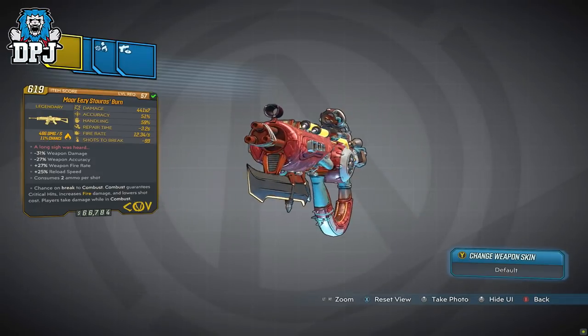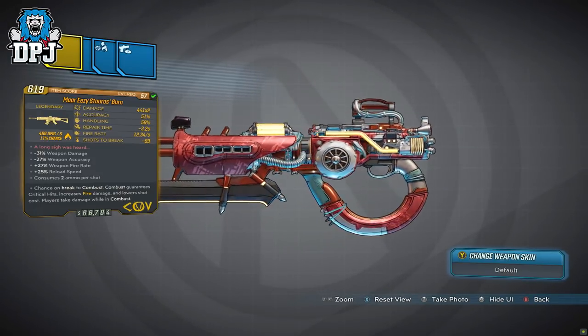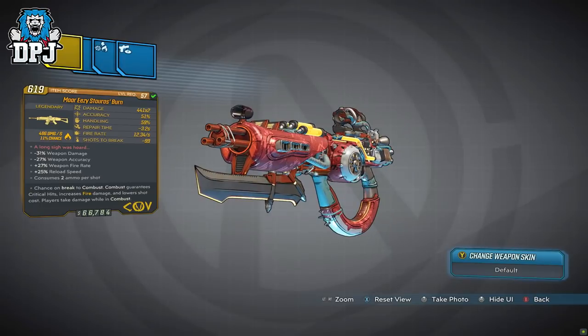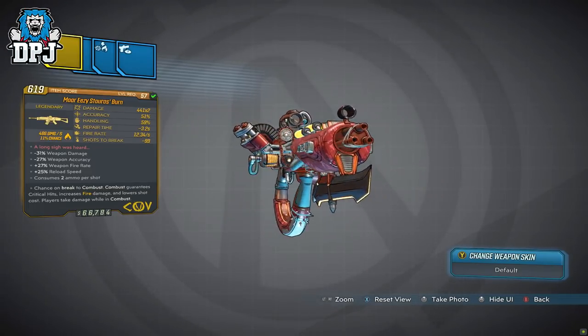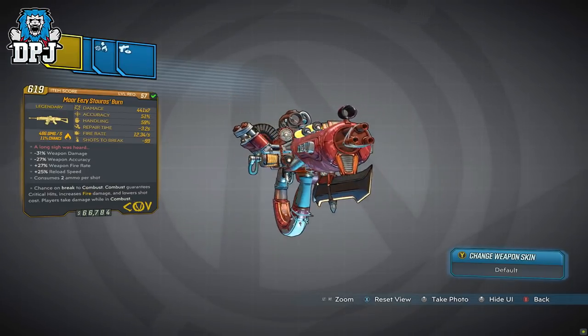My variant is a 3x variant dealing basically 900 damage per shot, and although on paper that doesn't look that great, using it in battle it's on another level. When you are in that combust mode this thing absolutely shreds, and because you set yourself on fire dealing more fire damage at the same time, pair this with an elemental projector and the outcome is utterly crazy.